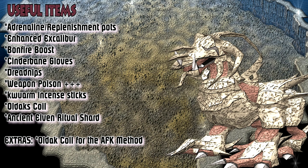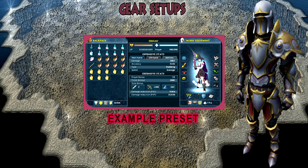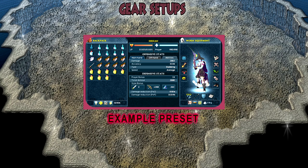The ancient elven ritual shard restores your prayer points, kind of like the enhanced Excalibur does for HP. It's nice to have, but don't worry if you don't own one. Moving on to gear — I have displayed the setup I use whenever I do Corp. This is an example preset; you don't have to use it, but feel free. There are other presets with better items such as the trimmed masterwork and the masterwork spear of annihilation, so use your highest gear.